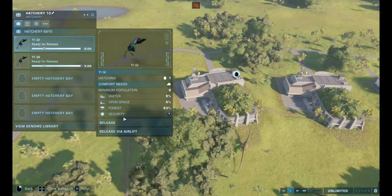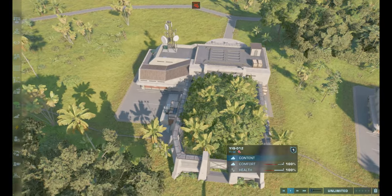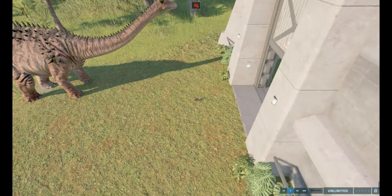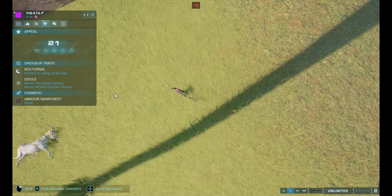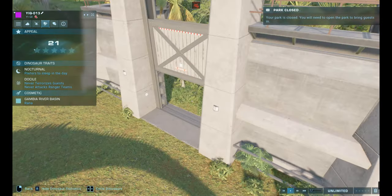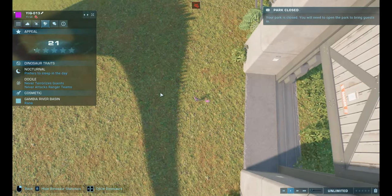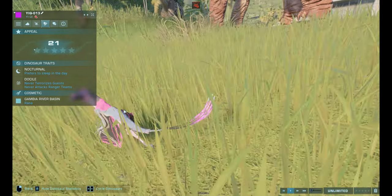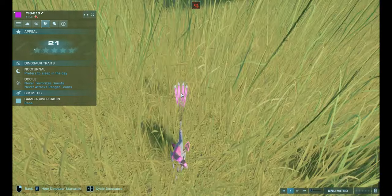And on to our last two skins for the Yuki. Okay, this one is the twelfth, because I actually released one more. What skin is this? This is Amazon Rainforest, which matches a bit with the color, though it's more blackish than whatever color you'd call that. And then our last skin is Gambia River Basin, which I can't see because I can't zoom in again because of this dumb sauropod. It's not that colorful. I like how its tail feathers are, though — they look pretty nice on it.